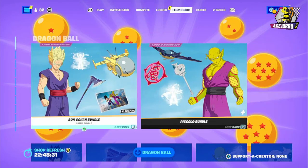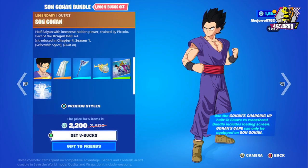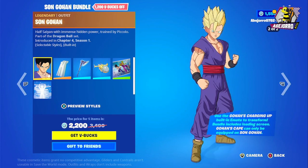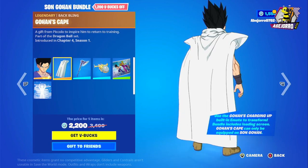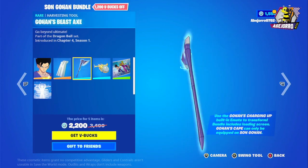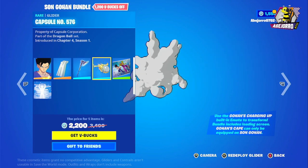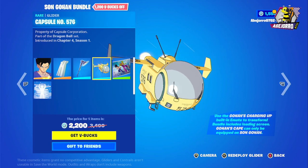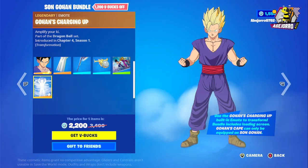Now let's go to the Dragon Ball section. Here we have Son Gohan — he's in two different styles. Then we have the back bling Gohan Skate, and the harvesting tool Gohan's Beast Axe. We also have the glider Capsule Number 566/576, the loading screen Gohan and Piccolo, and the emote Gohan's Charging Up.